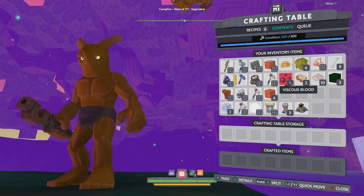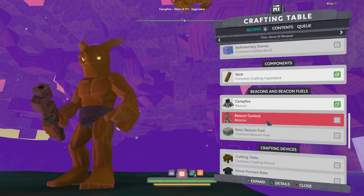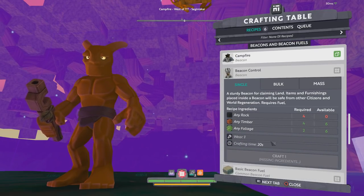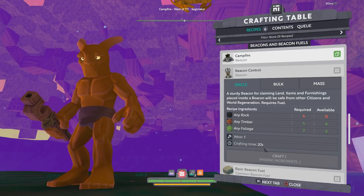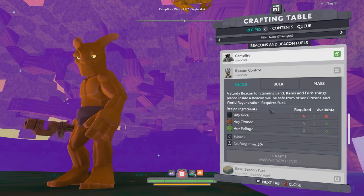Go ahead and interact with the crafting table, head over to recipes, and here is the beacon control. It's a little complex but not very hard — it takes timber, foliage, and some rock. These normally take 20 seconds to craft, so they're not instant like hand crafting is.